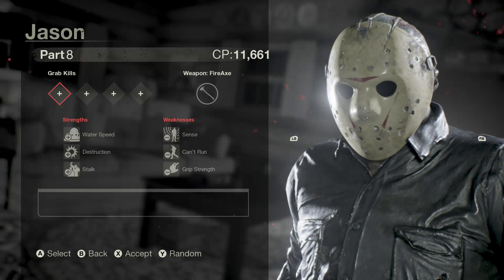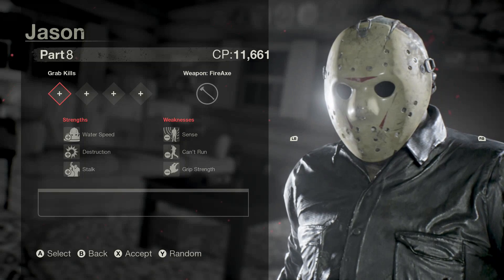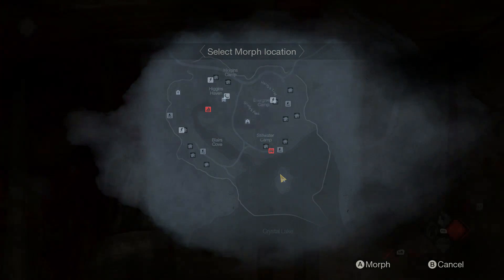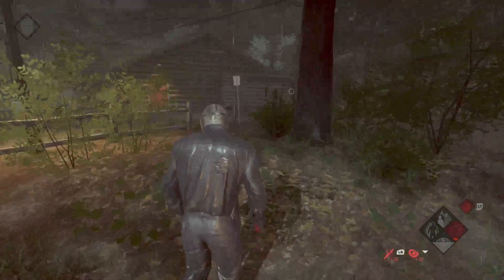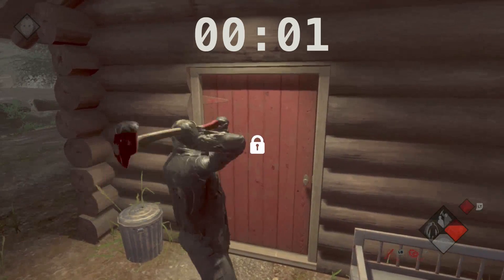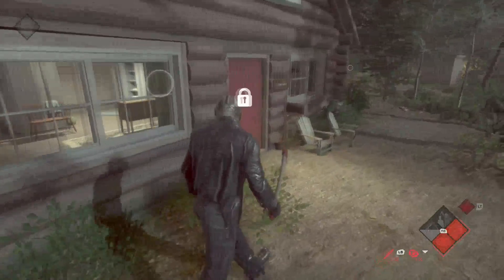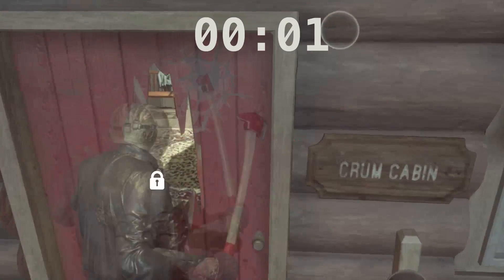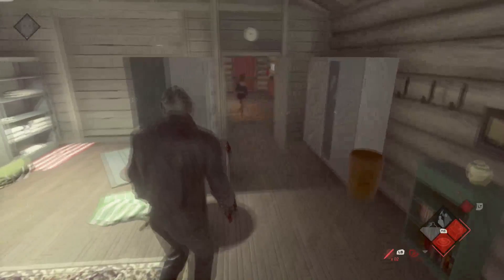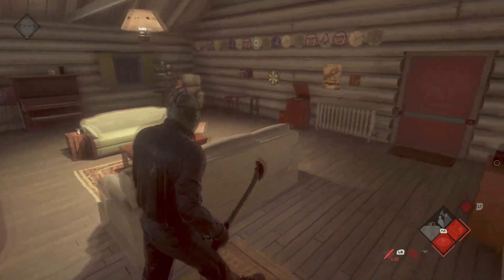The final tip is how to knock down a door extremely fast. You can play as Jason Part 8 because he's the only Jason with the destruction ability. Normally as Jason Part 8, you knock down the door in about 4.5 seconds, which is pretty good since it would originally take about 8 seconds. But if you hold down the right analog stick and then spam the hit button, you can knock down the door within 3 seconds — a second and a half shorter, which will really help you out.